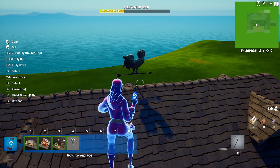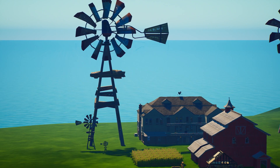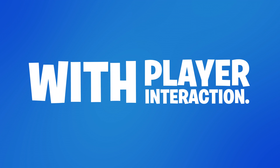Now that you have your props laid out, it's time to play with some devices and make this farm island much more interesting. The official Fortnite Creative Glossary defines devices as objects that perform specific tasks with player interaction. In other words, devices let players play!